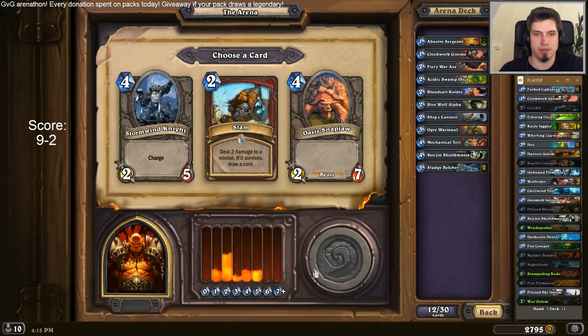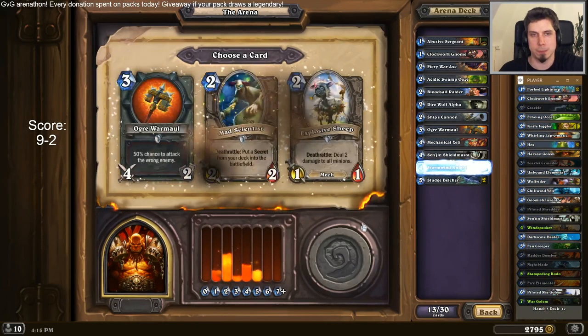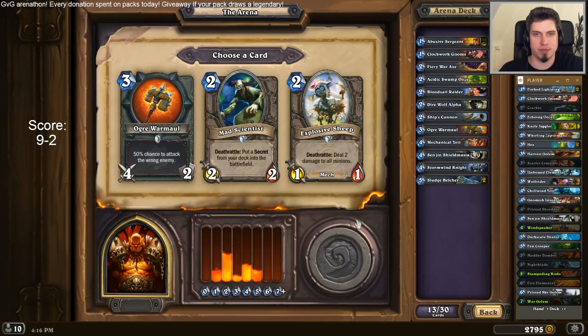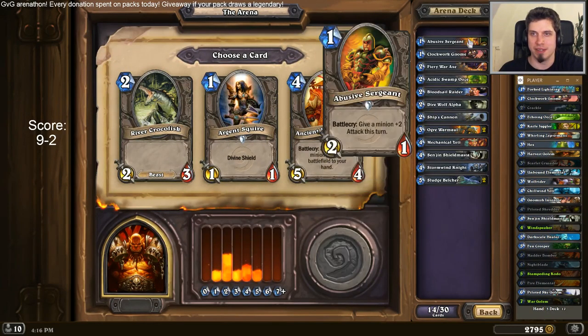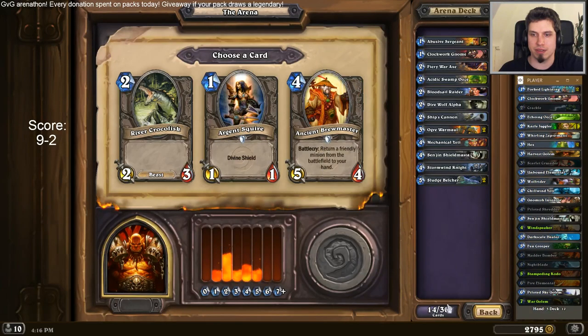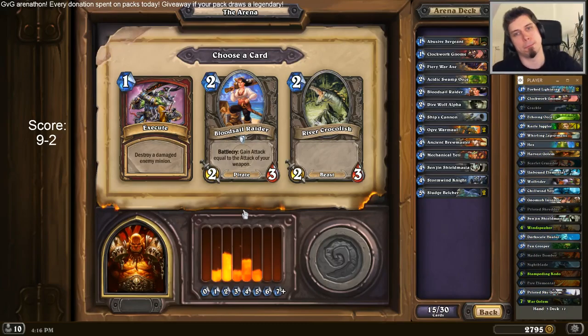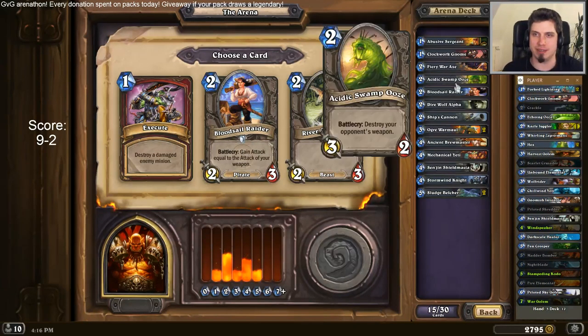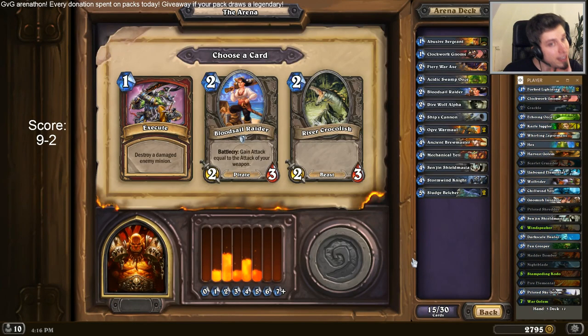I need something more. I have a reasonable amount of early game already, so... Stormwind Knight is a fast card. Second Ogre Warmaul — don't want to pick any of these actually. Works well with the Bloodsail Raider, but that's about it. One-two-three-four-five-six — yeah, that's enough. Ancient Brewmaster. Bloodsail Raider. Execute. I would really like to pick the Raider, it has so much synergy right now — Ship's Cannon and weapons. Hard removal is important though. Halfway through the draft, first offering. I pick the Execute. Otherwise I might be lost against something really big.